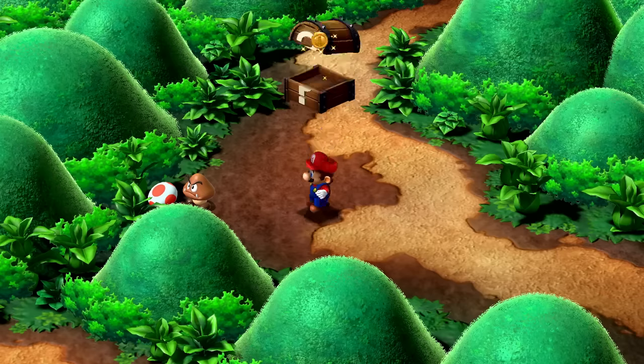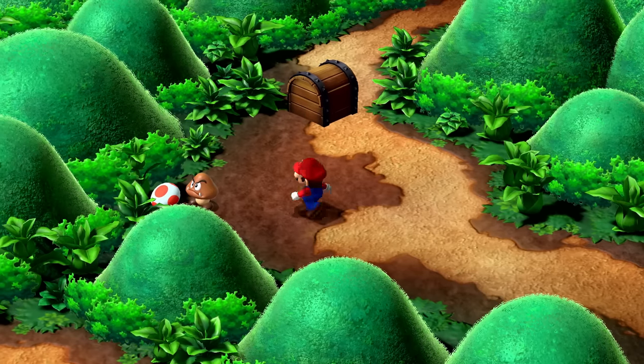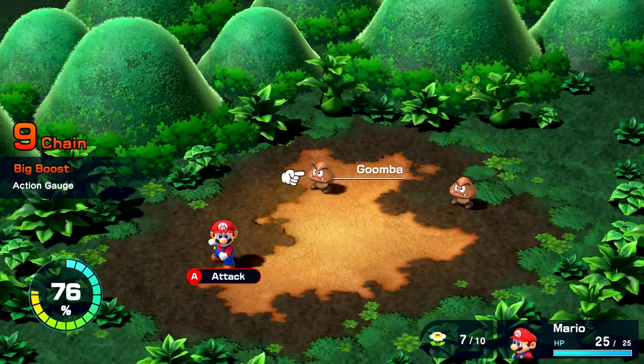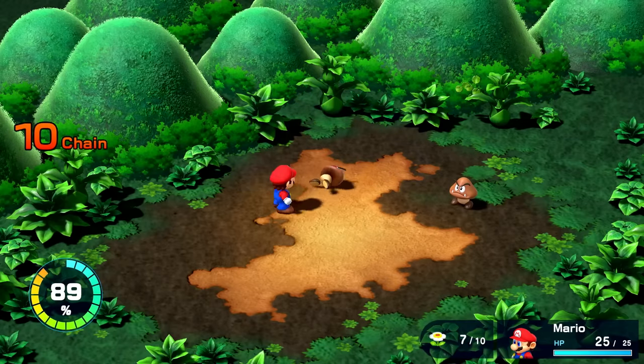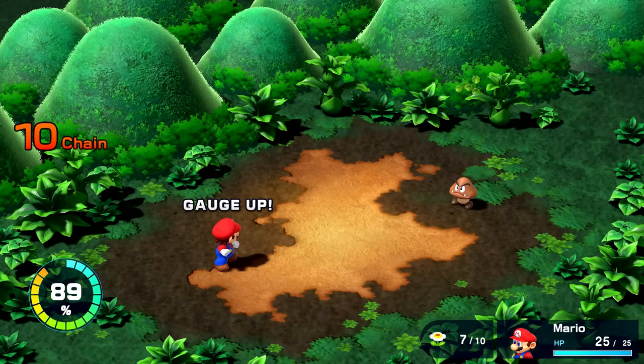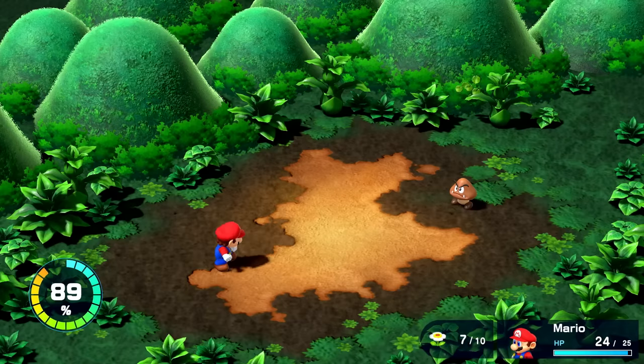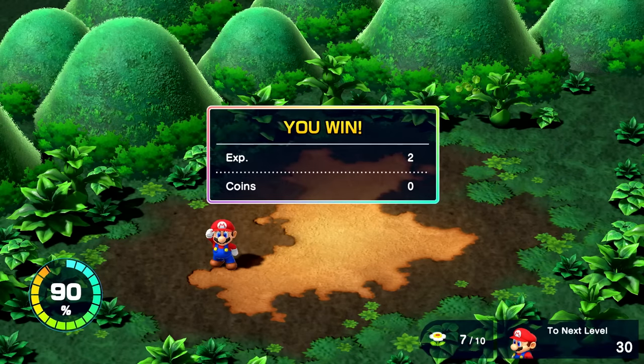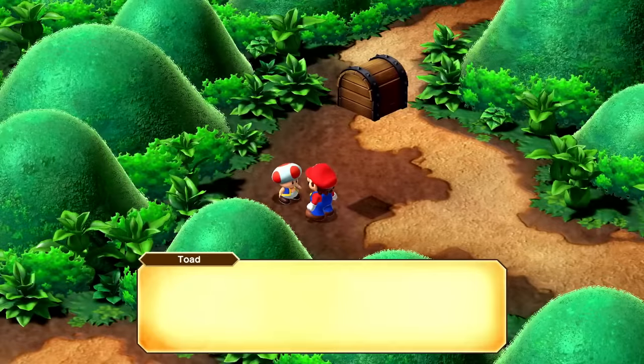There's a poor little Toad that needs our help. Give me one second — I want to grab these coins, and then we'll save you. Stopping right on top of the Goomba. Let's get to fighting — that wasn't so bad. Two more experience, and we save this Toad.